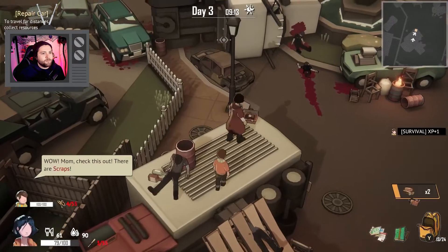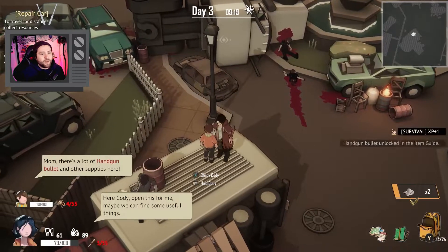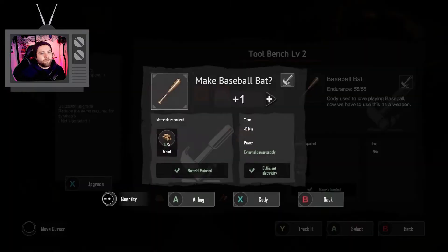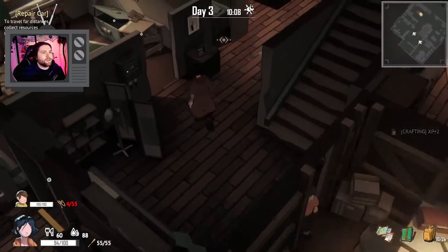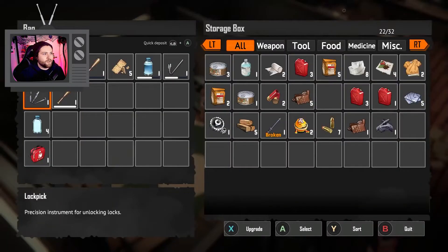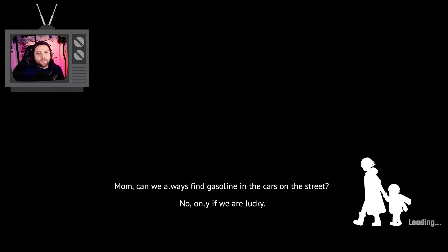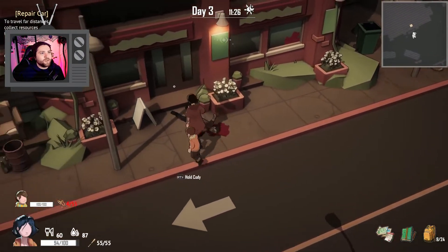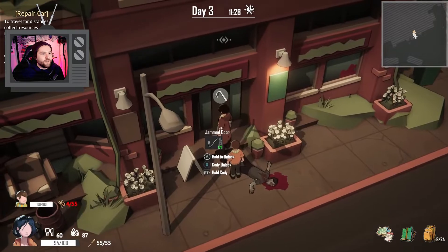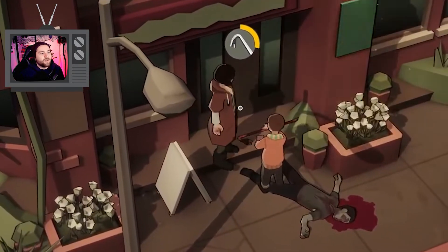We got some scraps and some wood, a handgun bullet, and some bandages. I'm going to make a baseball bat really quick. Let's have An Ling equip that one specifically. Let's go ahead and travel back down to the city — we have the lock pick now. But first things first, let's go ahead and check out this door.